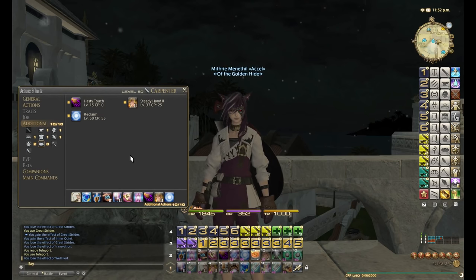The great thing about this set of abilities is that they now work with all of my macros — every single set. I no longer have to switch them around or keep forgetting. I've updated all the macros appropriately. So there's no more Manipulation, no more Rapid Synthesis, no more Waste Not 1. This is the decision I've made, and it's been working out incredibly well for me.